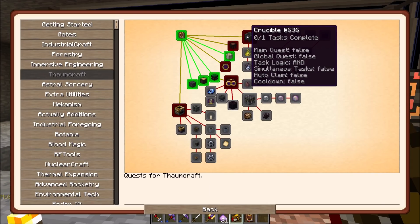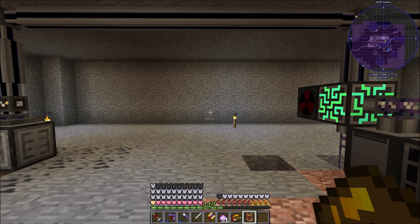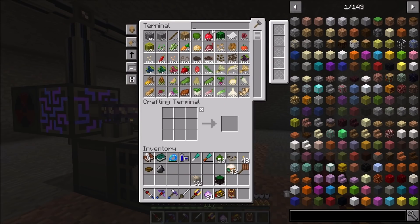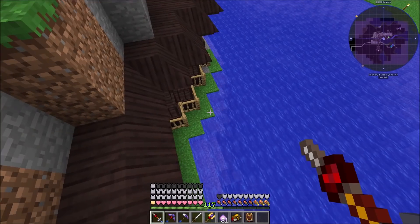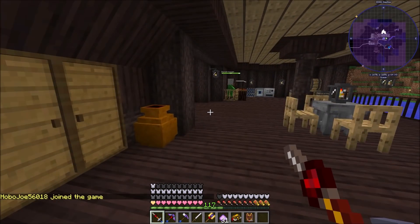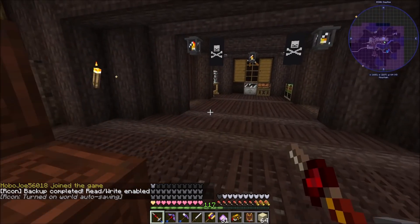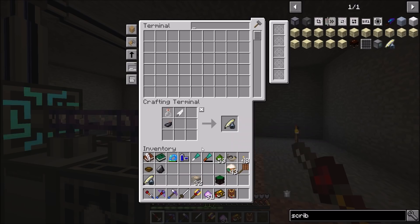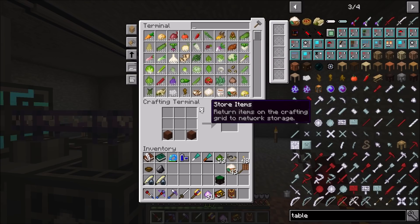There are quests here for research table, scribing tools, and paper - this is talked about right in here. We need to make scribing tools. I don't have any glass at the moment - I've been using a lot of glass making windows. Let me make a bit of glass. I tend to like having two scribing tools personally so you can alternate them.